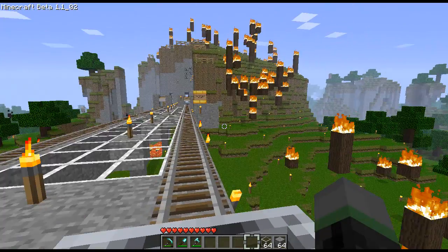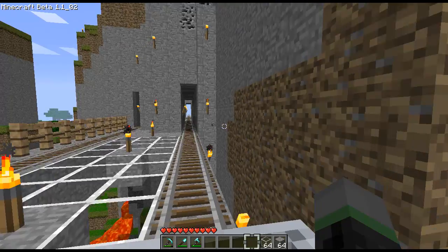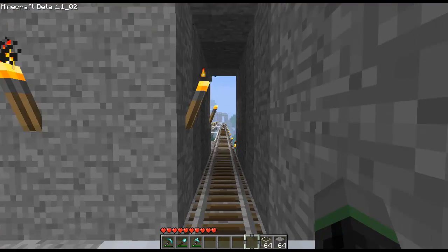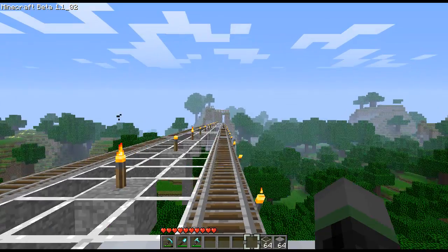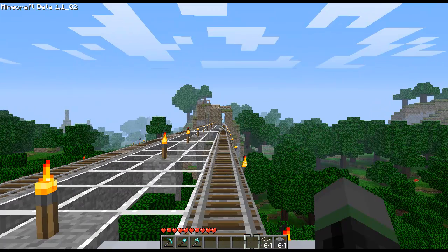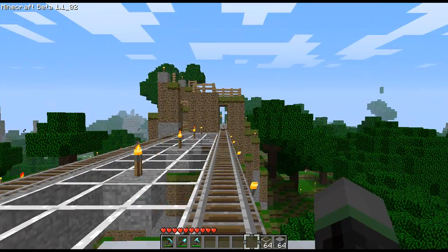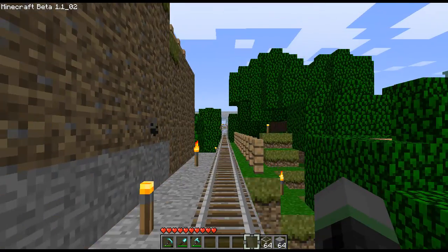If you're wondering why Inferno Hill Station is named that way, there's your answer — that hill is clearly on fire. So we're on our way to Bleakwood Station. I'm not going to stop there since it's not too interesting. You've probably noticed the next station signs along our route, and it's pretty hard to read them even at this ludicrous speed.